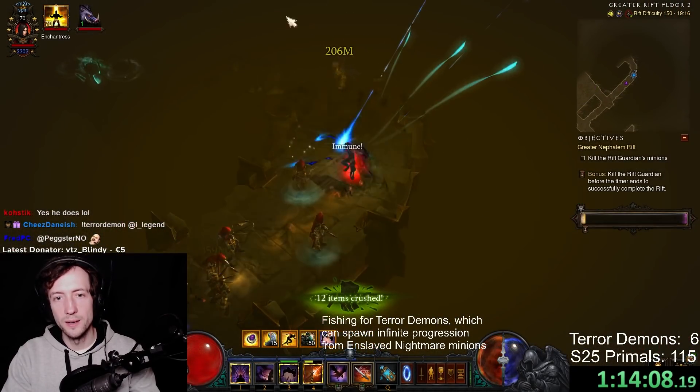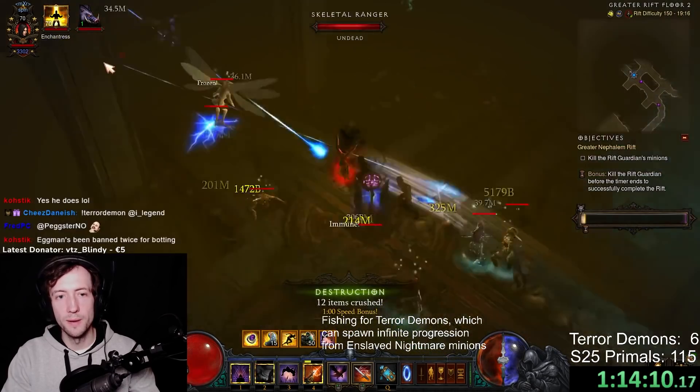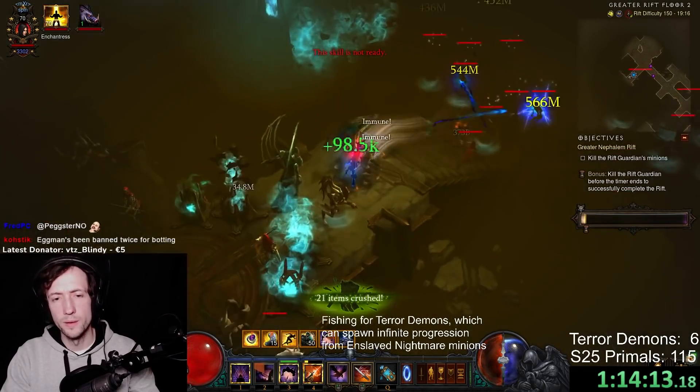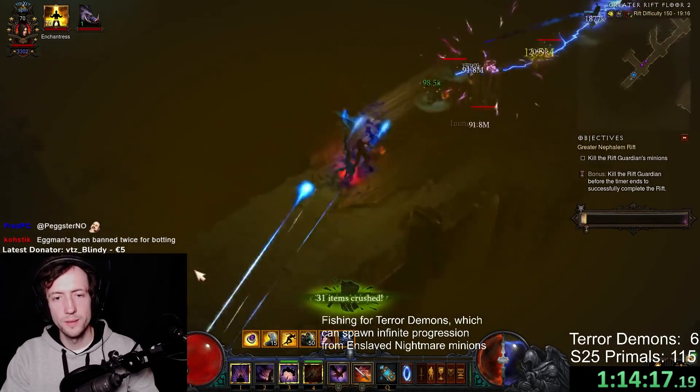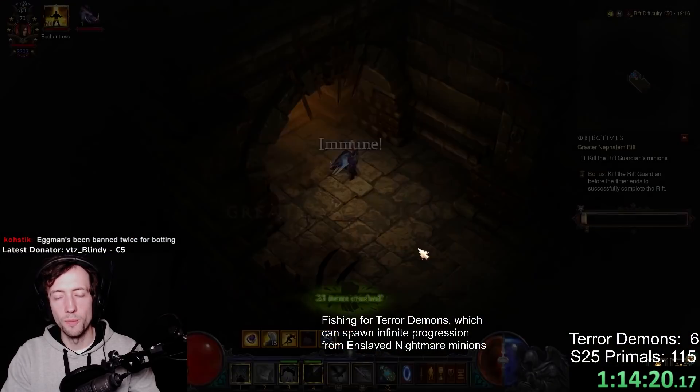In case you're wondering, there are 33 monster types in the game right now. They removed I think 15 or so since the start of Greater Rifts — some were just removed and basically never replaced.